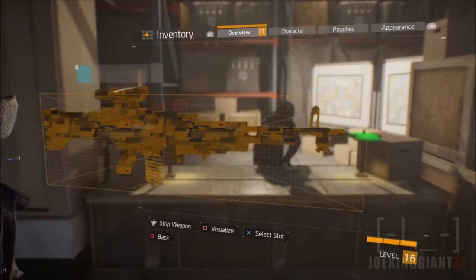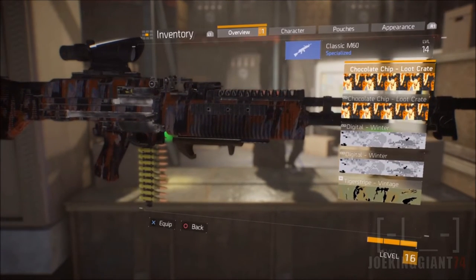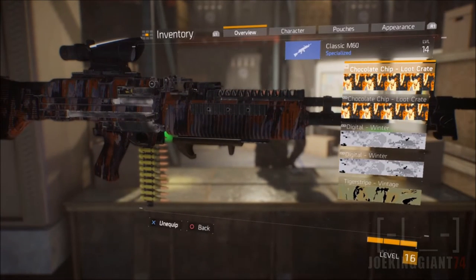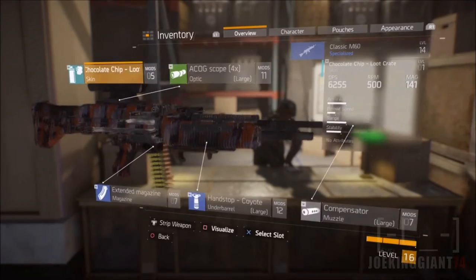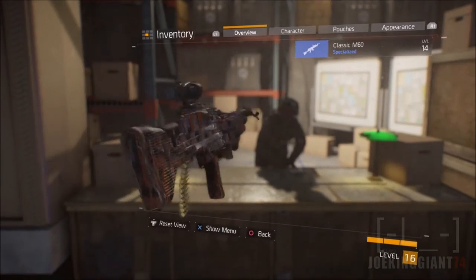Now we're gonna be installing it into a weapon. As you can see we're gonna be heading over here and then install the chocolate chip camo. Now what I understand about this camo though is that it does not have any kind of chocolate chip look to it.